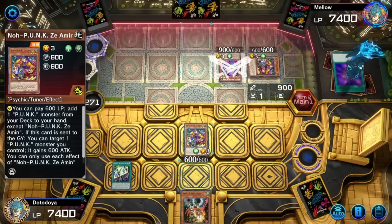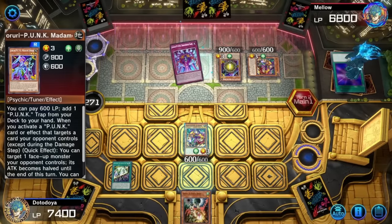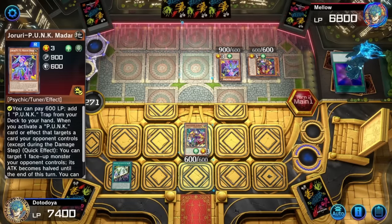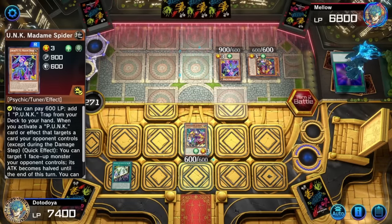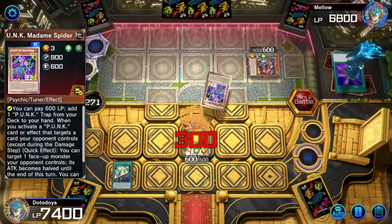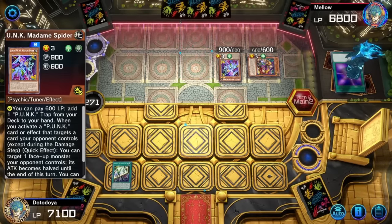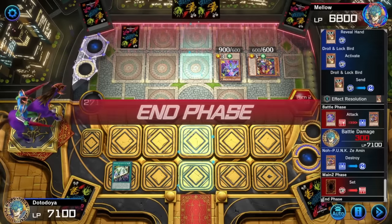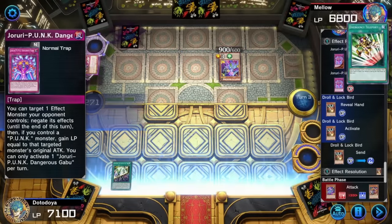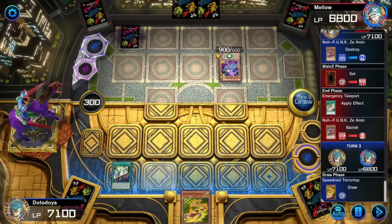We're going to let him activate Emergency Teleport first and then Imperm it — same as he did to me. This is literally the mirror match — we're both playing the Gold Pride Punk deck. I haven't actually run into another Gold Pride player. This deck's pretty expensive; I know I'm looking at another guy who dropped some money on this game. He's adding one Punk trap card from deck to hand — I'm going to Droll and Lockbird that. He's on a different build — he plays Madam Spider. He's running different builds. I didn't have 900 attack — he's really going to do this.